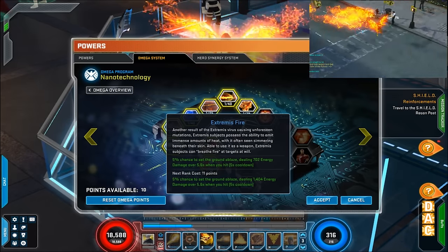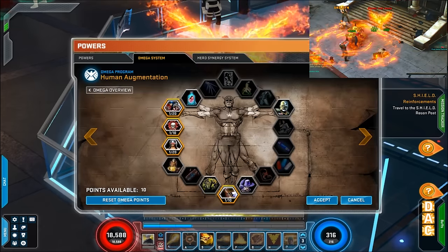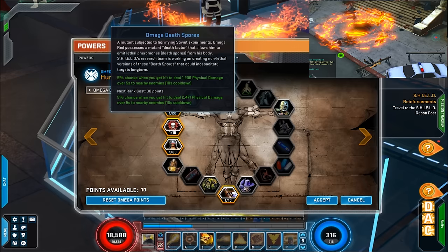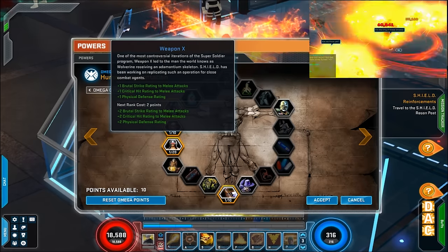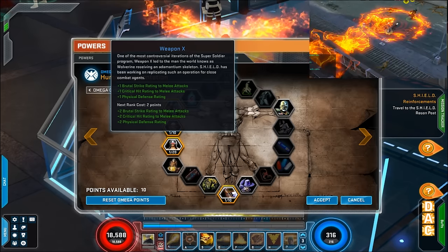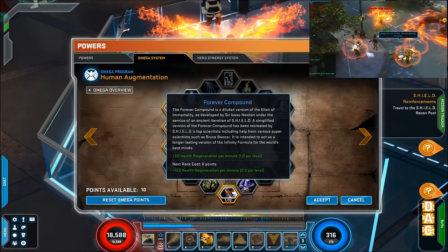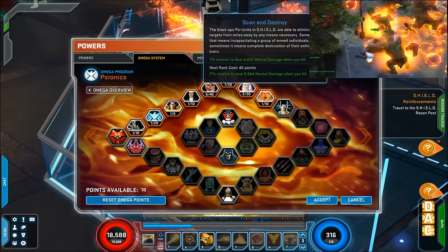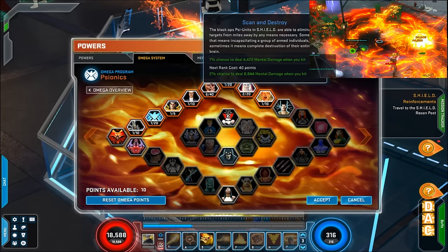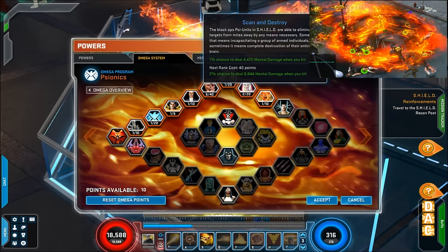I ignored this section just so I can get over to the Extremist Reflexes and the extra dodge rating. There's a 5% chance to set the ground on fire — that's just extra damage. Same goes for the Nanocentials and Land of Mines. This is just for a defense rating; I ignore this part because it's pretty wasteful, but it gives you defense rating. This is just extra health because I had a few points left, so I just put them in there.